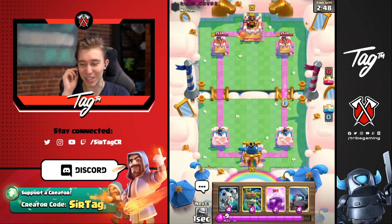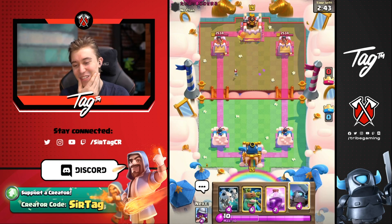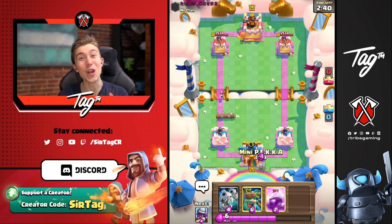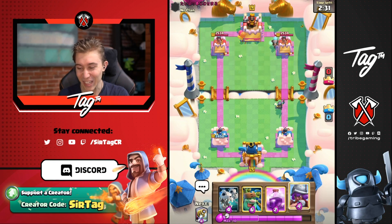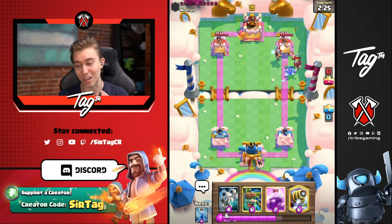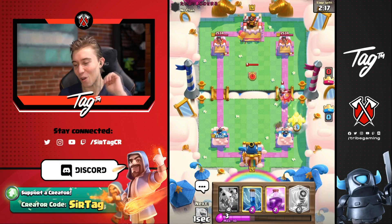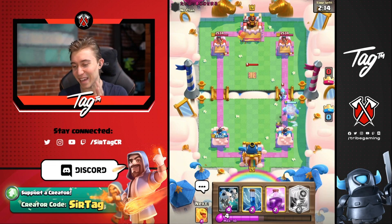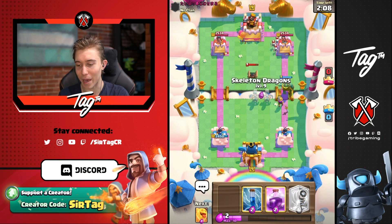New game — he could be running 2.9 Expo or the Expo Rocket Cycle. That's what I think we're playing against when we see the Ice Spirit with Log. Maybe we can beat a Rocket on the Musketeer — I can slow roll a Sparky with no consequences. He's going to go for the Tesla like a casual Expo player would. I think we can rage everything up, go for Skeleton Dragons, and put in the work.